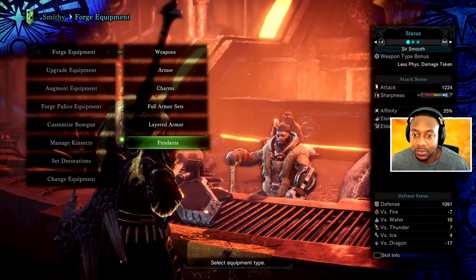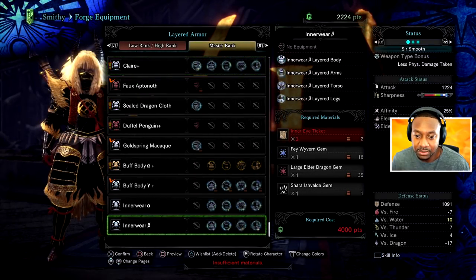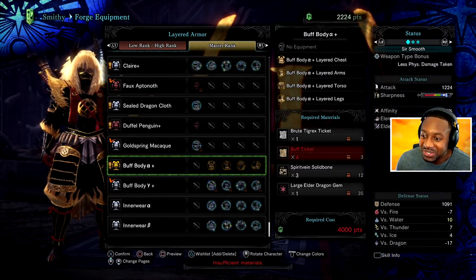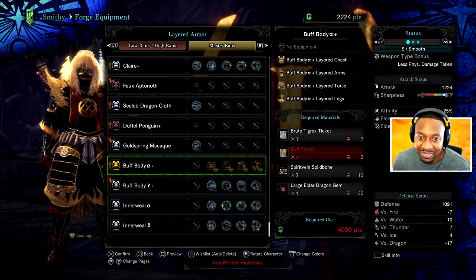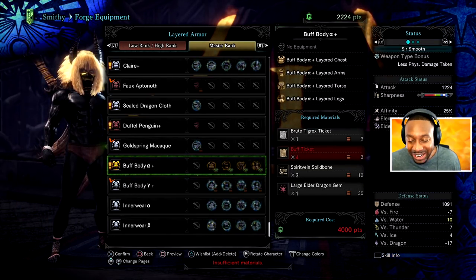Moment of truth — let's see what we get for the reward. Ooh baby, there it is! We got a buff ticket. You get the buff ticket by doing the Raging Fierce Achan quest. I love it. That's how it should look — buff body is here!